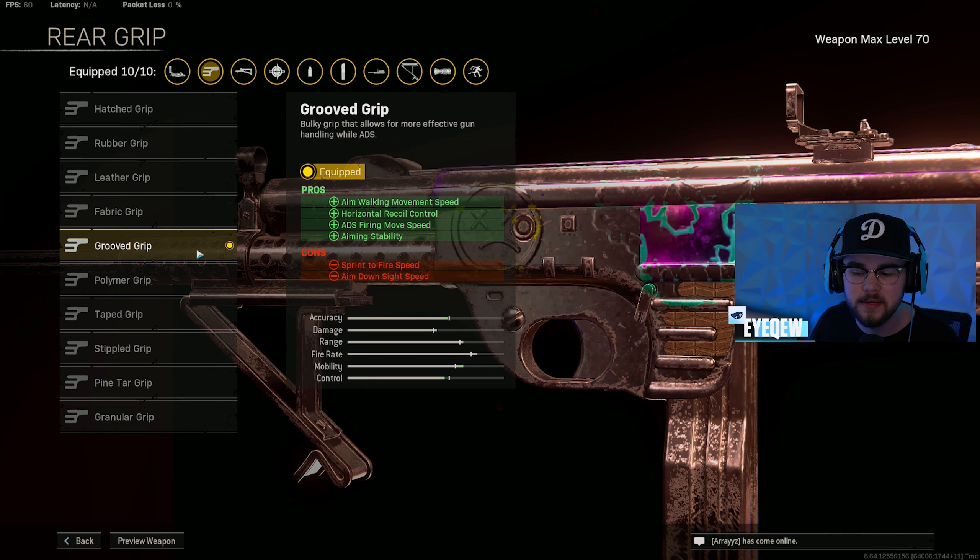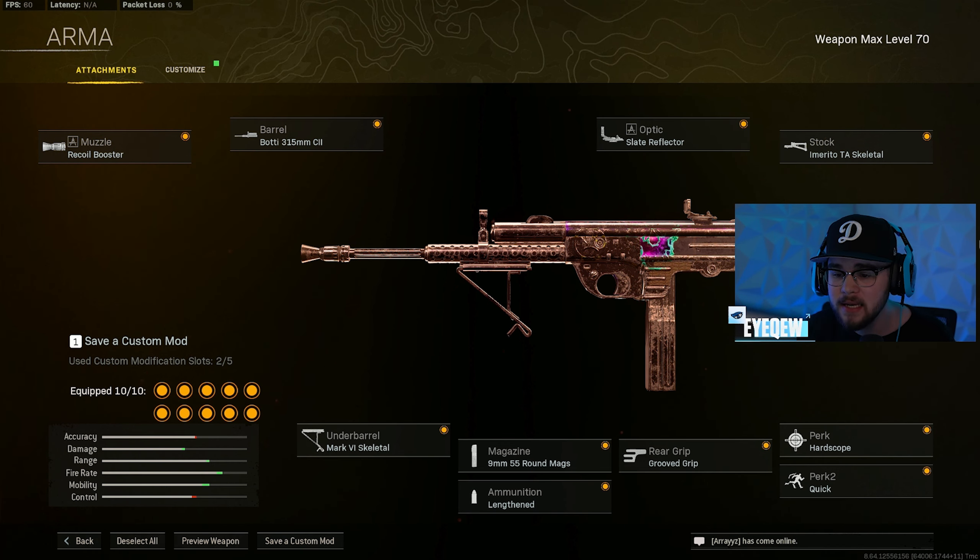You have Hard Scope for Perk 1 and Quick for Perk 2. Overall this is my full Armagero 43 build. I know I run this gun a lot but it's by far the best gun in Warzone right now, at least in my opinion. So when I switched up my build I had to run it back — you guys gotta give the entire build a try. Some of the highest kill games you'll get, but like I said, we have two gameplays both over 30 bombs, so let's get straight into it.